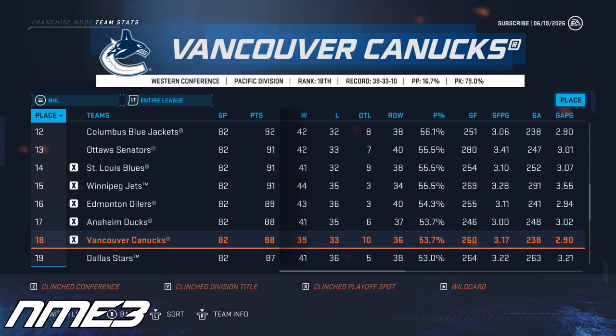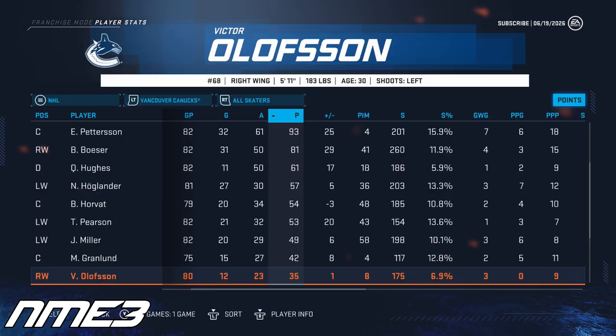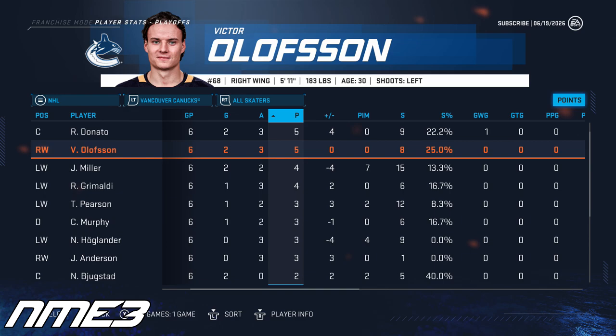Year 7 sees the Vancouver Canucks just barely sneak into the playoffs after finishing 18th in the entire league, and in the playoffs they fall in 6 games to the Colorado Avalanche. Victor Olofsson's first year with the Canucks was similar to the one he had last year as he put up just 12 goals and 23 assists for 35 points. The playoffs were a different story though as the 30-year-old scored 2 goals and 3 assists for 5 points in 6 playoff games.